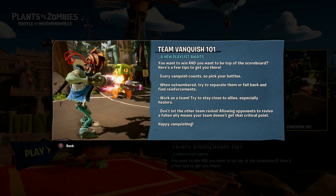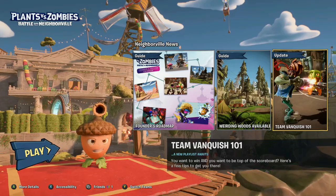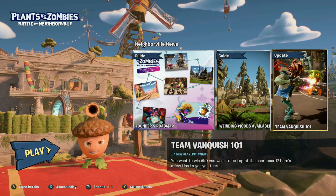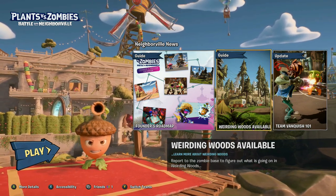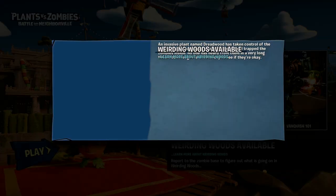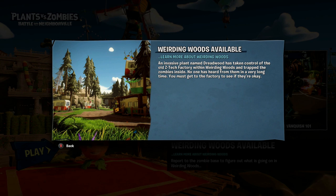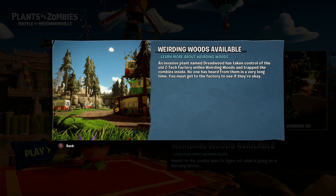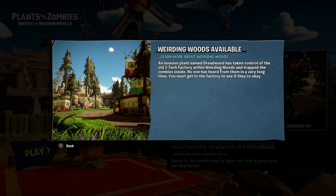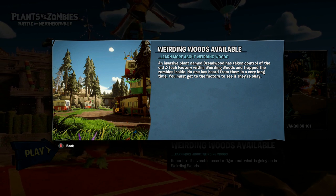So it goes up to 50 points. Connor wanted to try that out. There's also another new single player area called the Weirding Woods. An invasive plant named Dreadwood has taken control of the old Z factory within Weirding Woods and trapped the zombies inside. No one has heard from them in a very long time — you must get to the factory to see if they're okay.